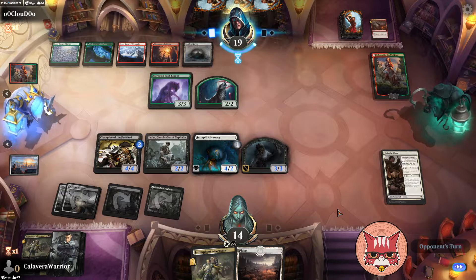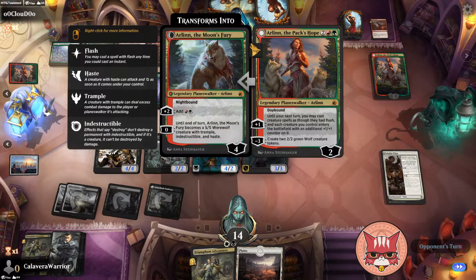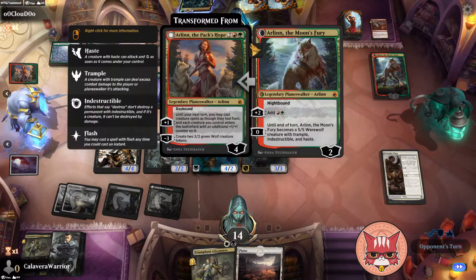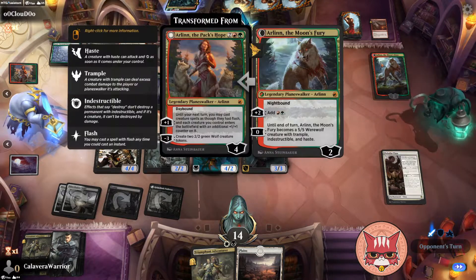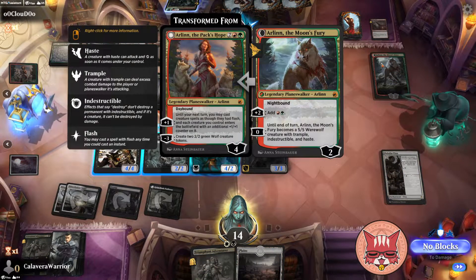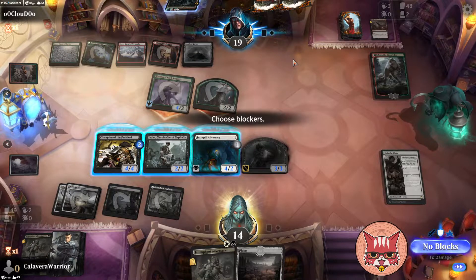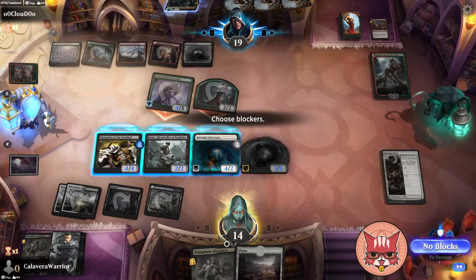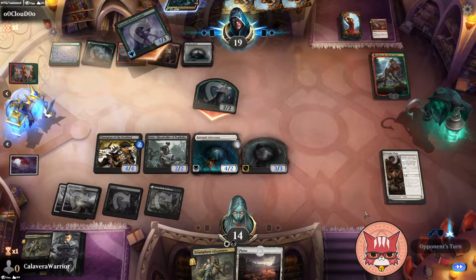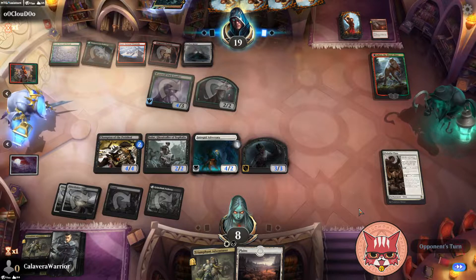We consistently got relatively wide boards that we could buff, which is always fun — buffing all the creatures. We're gonna see a lot of that with Intrepid Adversary obviously. I'm also excited to try to pull off getting the buff with Paladin Class. Maybe even getting a buff off of Nadar — I don't think we can this time but we'll see. We'll get all the buffs. Opponent's thinking — a Natural Order! Very interesting, so they wanted to make sure they could cast creature spells as though they had flash.